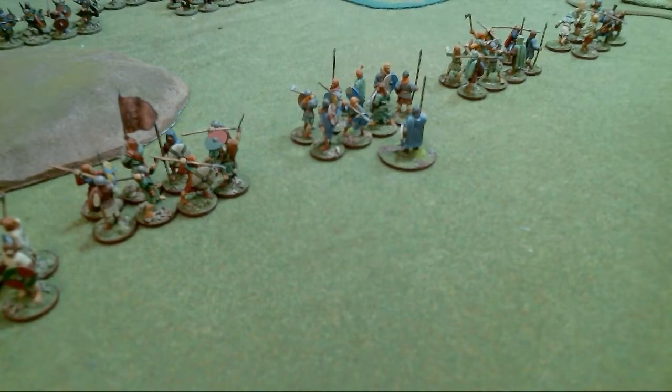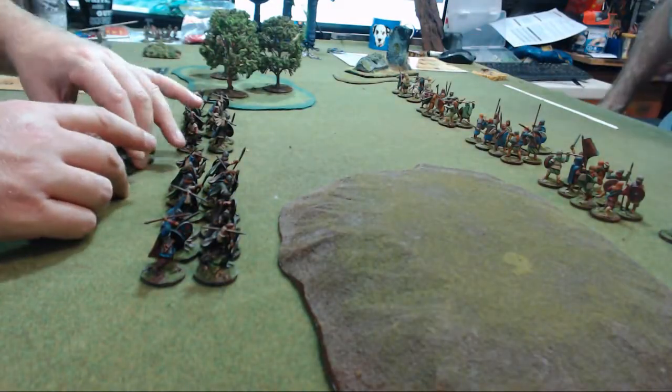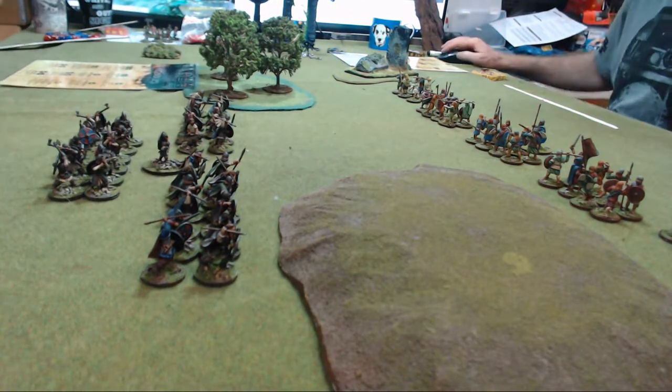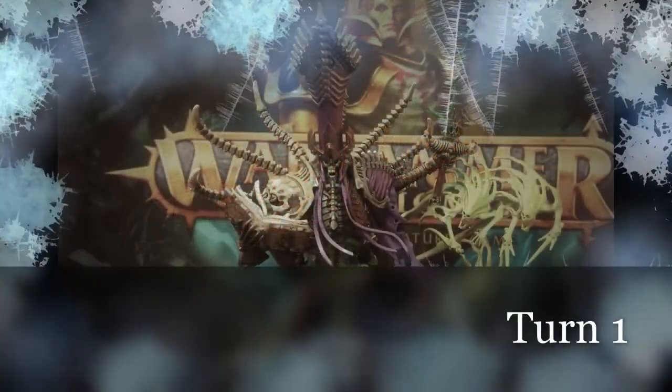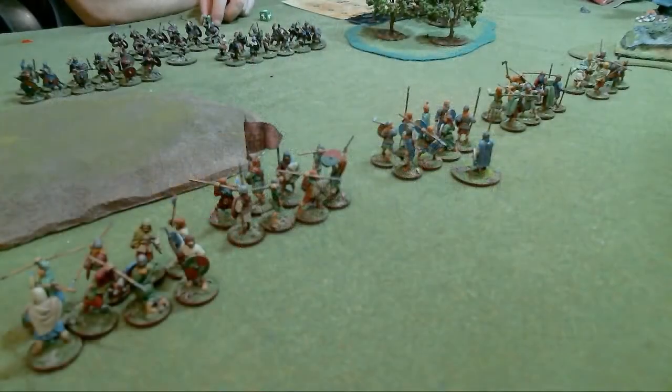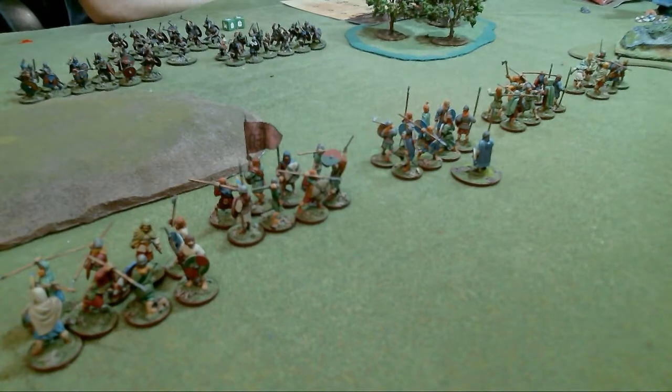You can see the mighty Scots warlord leading from the rear. The Danes deploy hearthguard in the middle. So turn one - four dice for the Danes. They sort those out and we start turn one.